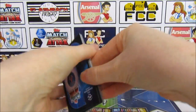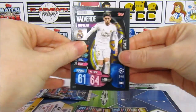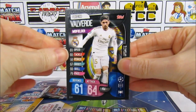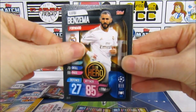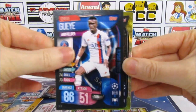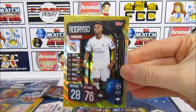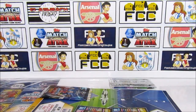Let us know in the comments what you get — that would be really cool to know. So we have a Valverde, a Muller, Benzema Club Hero, and then we have a Rhys. And we have the Rodrigo Hat Trick Hero — that's a really, really good one to get. Super happy about that one.